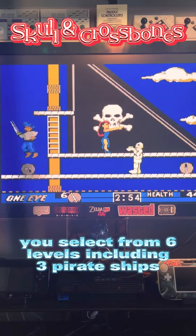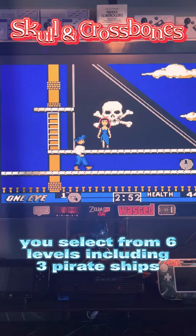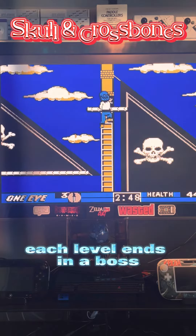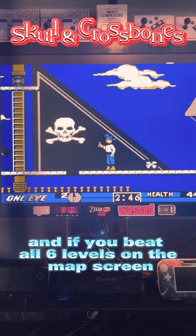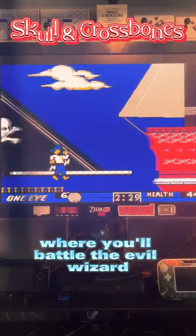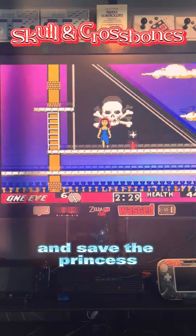As play begins, you select from six levels, including three pirate ships, a castle, a ninja camp, and a beach cave. Each level ends in a boss, and if you beat all six levels on the map screen, you unlock the wizard's isle, where you'll battle the evil wizard and save the princess.